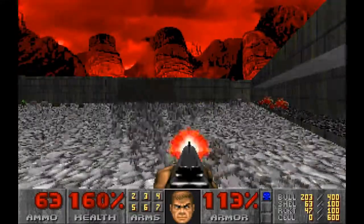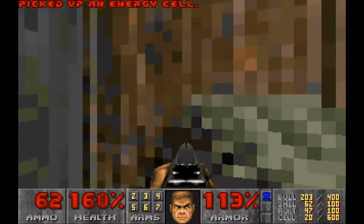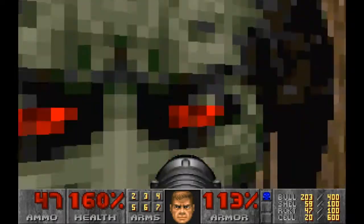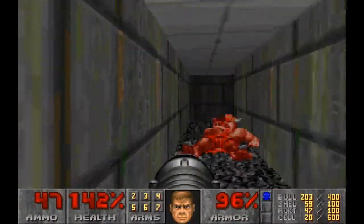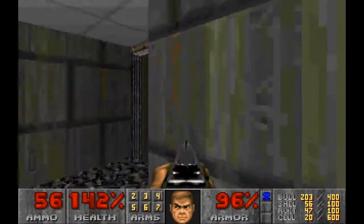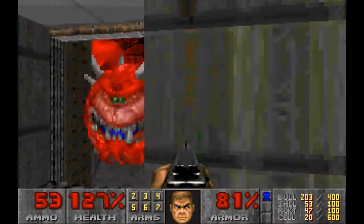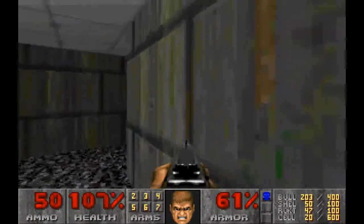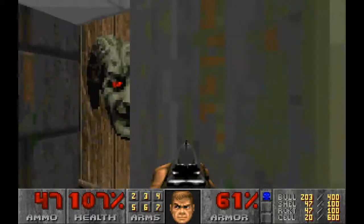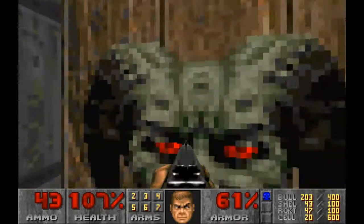I'm not going to pick up those items yet because I do want to save the invincibility for a little bit later. So instead I'm just going to run down here and take out these Cacodemons first. I was not expecting them to have moved so far across — I was going to run out, but I got stuck in here for now. Whoa, I was not expecting him to be there either. I didn't think they could fit in these corridors, but I guess I was wrong about that. I've made life a little bit difficult for myself by trying to take them out from inside here. Should have just run out when I had the chance — all right, there's one more.